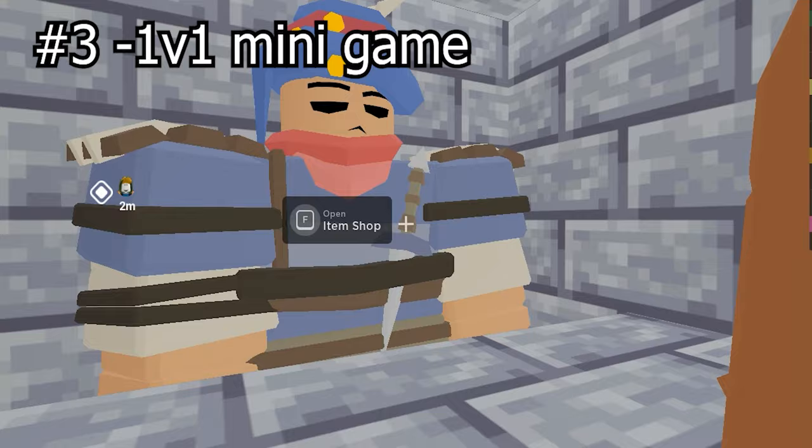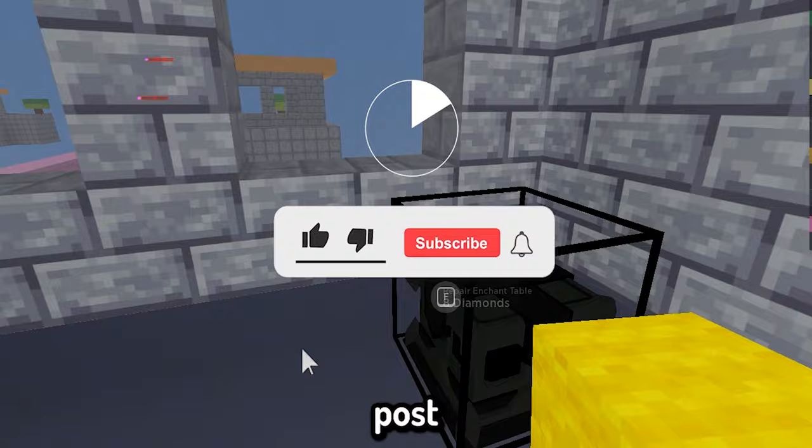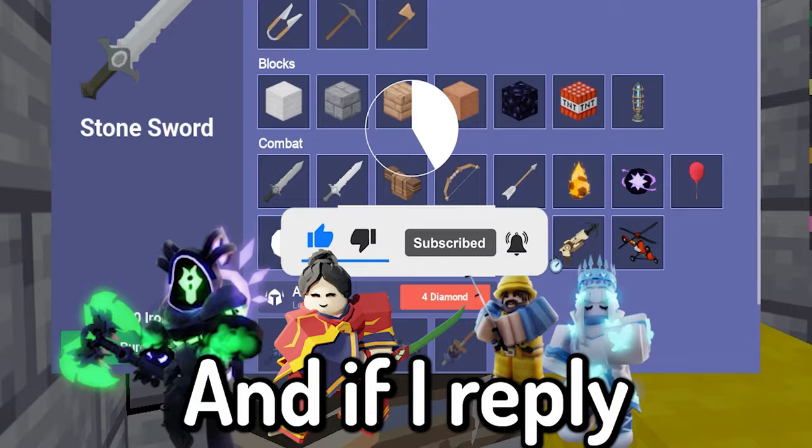The fourth and final method is a giveaway. I'm doing a giveaway — all you guys have to do is like, subscribe, and turn post notifications on in the next 20 seconds. Once you're done, comment down below what kit you want, and if I reply to your comment, you have successfully won the giveaway. I'm going to be posting the winner on my next video. Have yourselves a wonderful day and good luck.